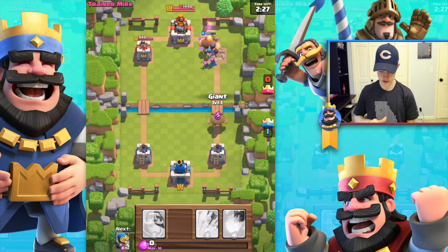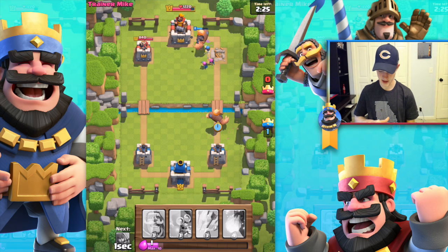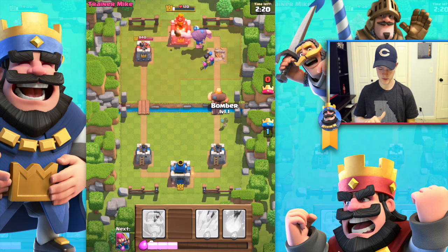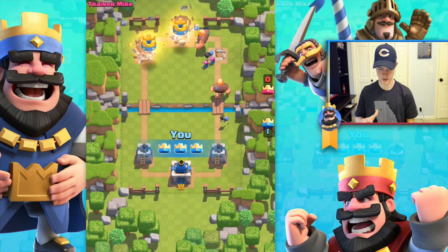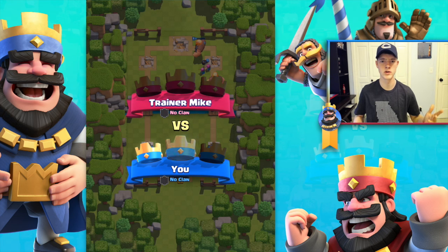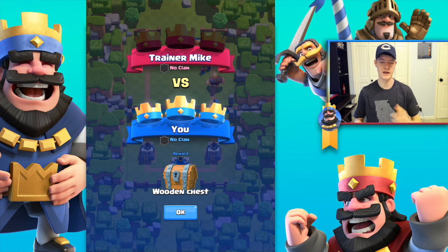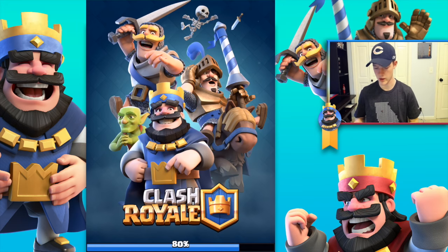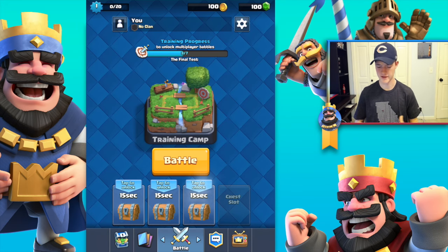Let's throw in another giant and then send a bomber behind him. We'll hold off for a second, send in a bomber, see how we do. So if you get to the back guy you basically win — it's kind of like getting the town hall. Once you take that down you basically win. Sweet — starting to learn the basics.